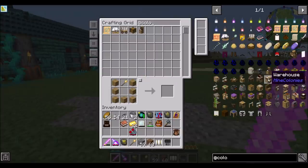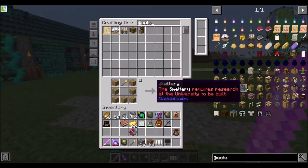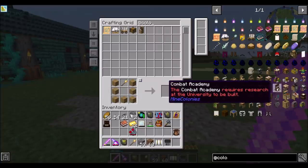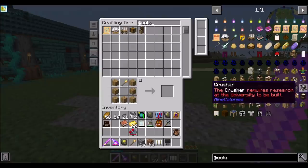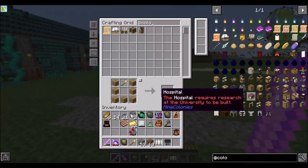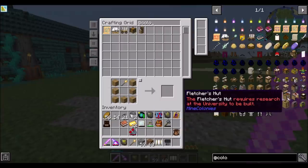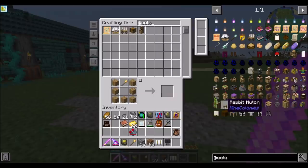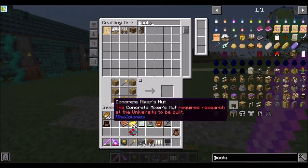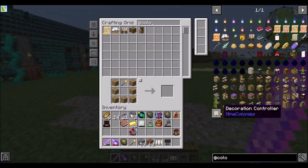There's a Mine, Stone Mason's Hut, Town Hall, Warehouse, Shepherd's Hut, Cohan's Hut, Swineherd's Hut, Chicken Farmer's Hut, Barracks Tower, Barracks, Restaurant, Smeltery, Composter's Hut, Library, Archery, Combat Academy, Sawmill. There's so many things to do. Sifter, Flower Shop, Enchanter's Tower, University, Hospital, School, Glassblower's Hut, Dyer's Hut, Fletcher's Hut, Mechanic's Hut, Tavern, Plantation, Rabbit Hutch, Concrete Mixer's Hut, Apiary, Construction Tape, Barracks Tower, Placeholder Rack, and the rest. All looks pretty straightforward — these are all the buildings you can make.